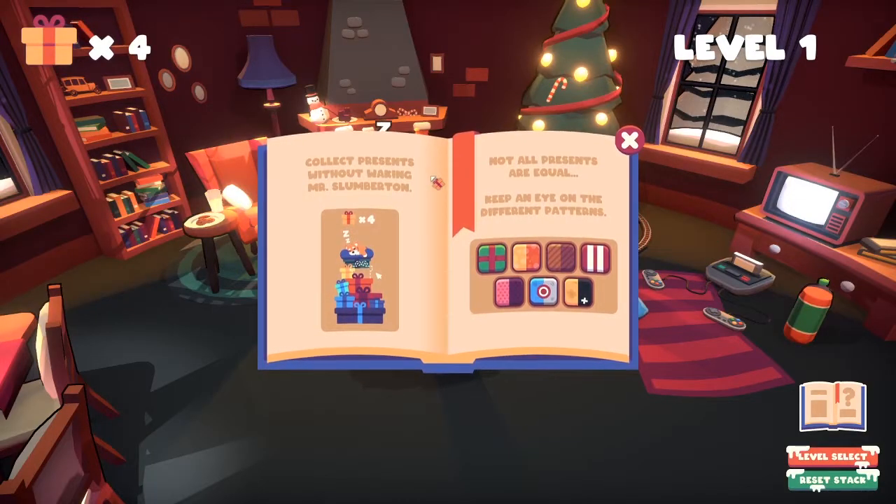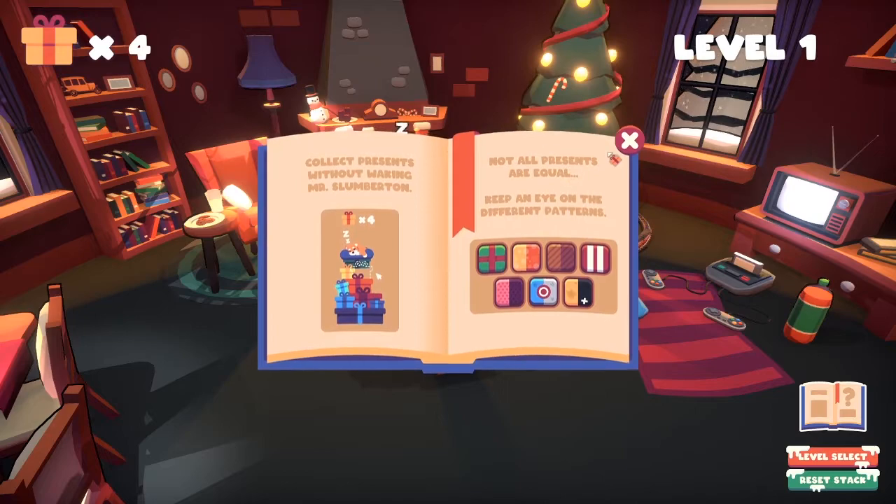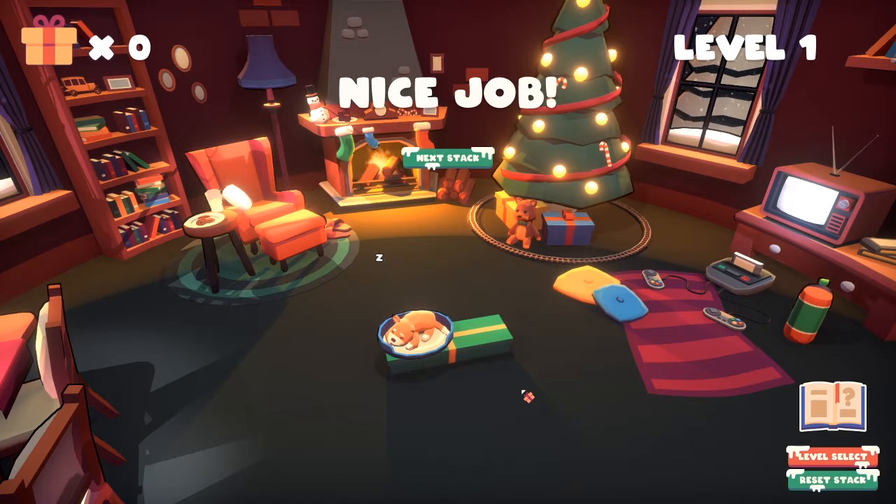The game says: collect presents without waking Mr. Slumberton. Not all presents are equal — keep an eye on the different patterns. Whatever that part means. So I click all the presents and I beat the level. No issues over here.